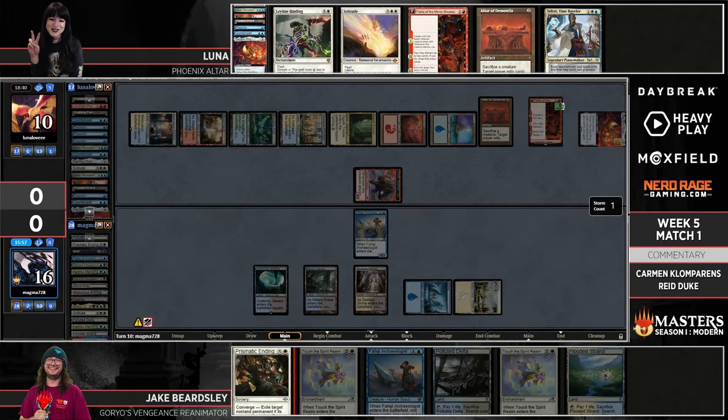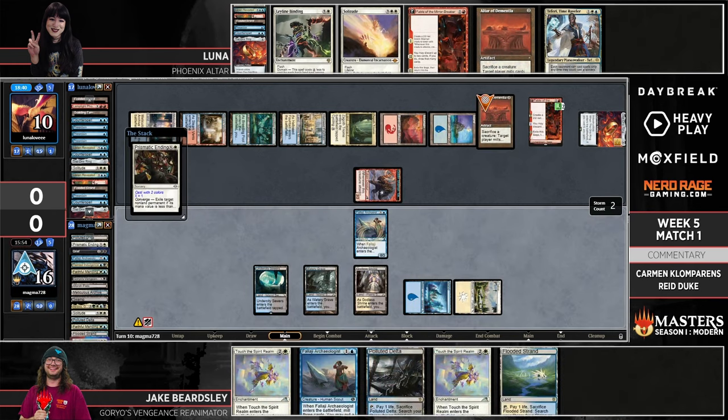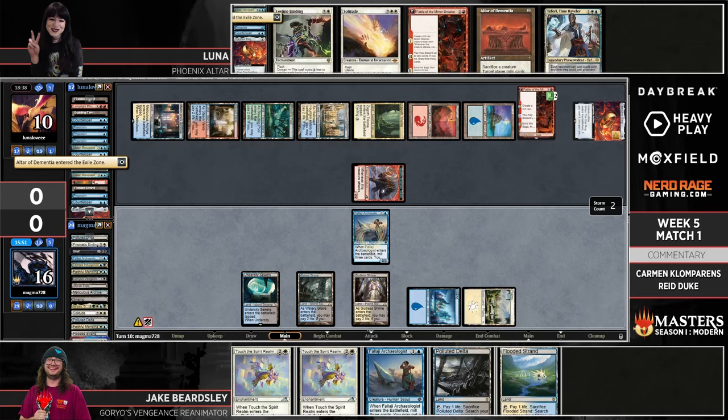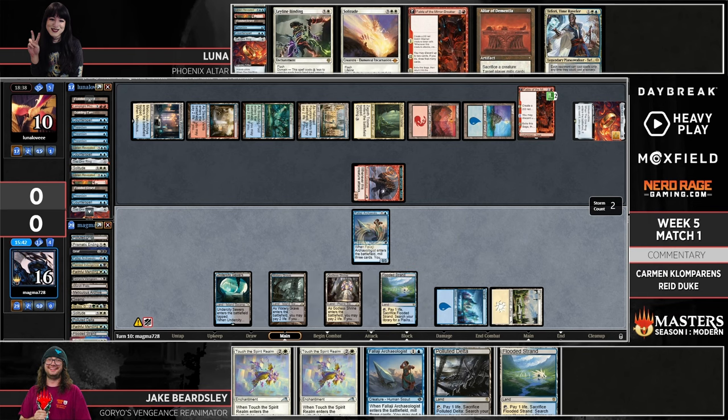This is the spot that probably doesn't feel so hot if you're in Jake's seat — we see him having to start using removal spells on things like Altar of Dementia, which is almost just admitting he can't do anything that matters right now and is trying to stop himself from dying. This deck is much worse defensively than offensively.